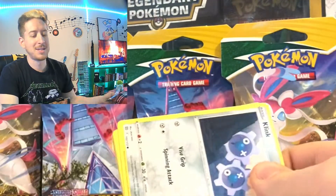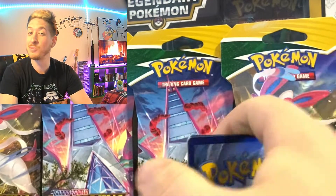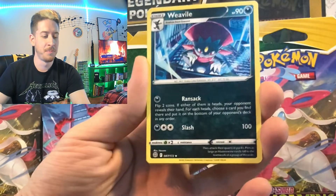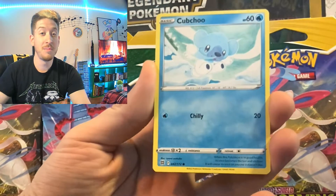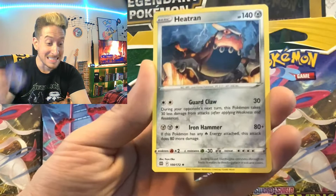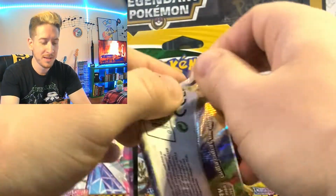On to our last Brilliant Stars packs as well. Oh baby, we didn't have some good luck in that first couple packs we opened, but we did have some luck in the Vivid Voltage — hopefully that momentum swings into these packs. We have a water energy — what the heck. Exeggutor, Friends and Galar Weavile, Klinklang, Dedenne, Cubchoo, Duskull, Farfetch'd, Magma Basin, and Heatran.